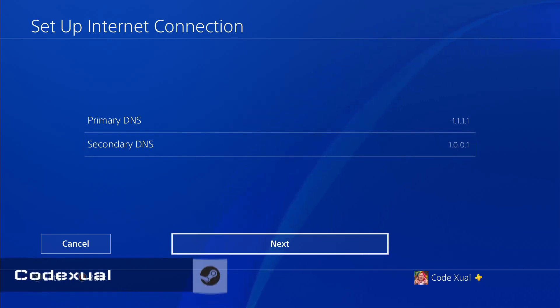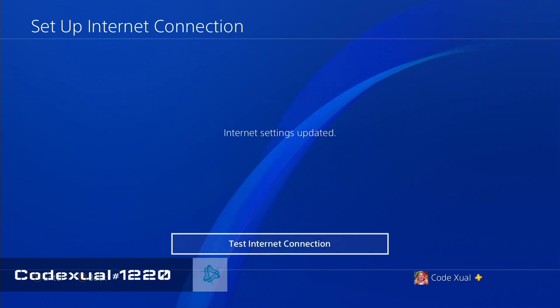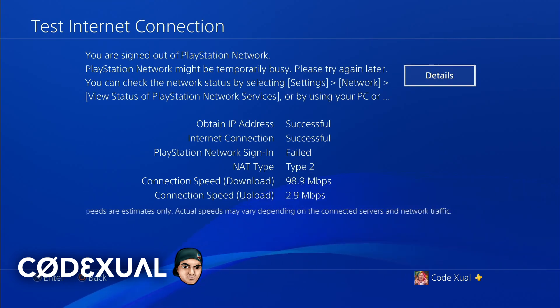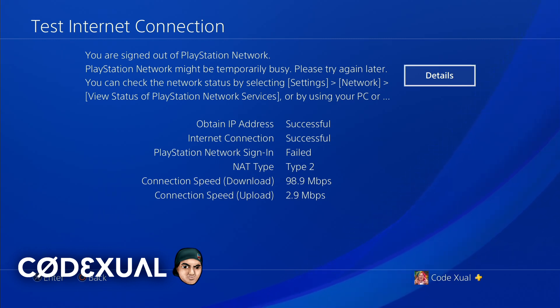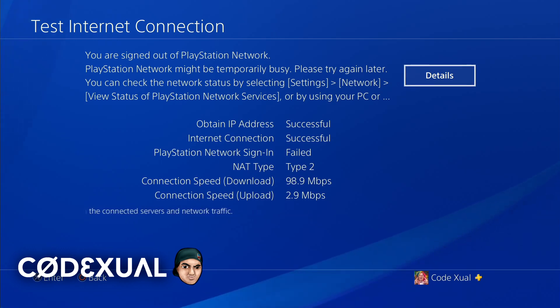Now we're going to go ahead and hit Next. MTU settings: Automatic. Proxy server: Do Not Use. Now we're going to test the internet connection. The result is 98.9 megabytes per second — the upload speed is still roughly the same, which is completely fine. Give those DNS addresses a chance. Try the Cloudflare DNS or Google's DNS. I'll leave the numbers and links in the description below, along with links for other networking problems or NAT type issues.